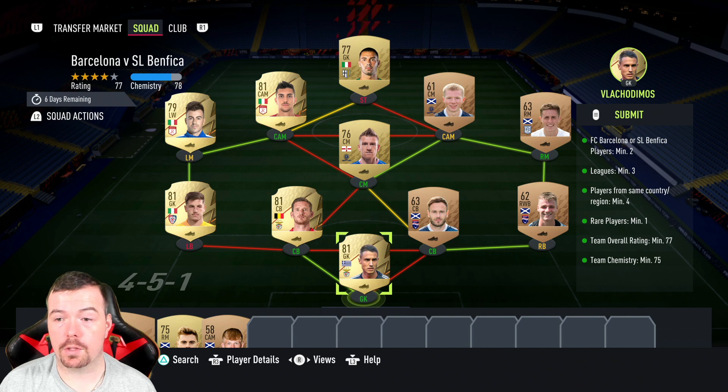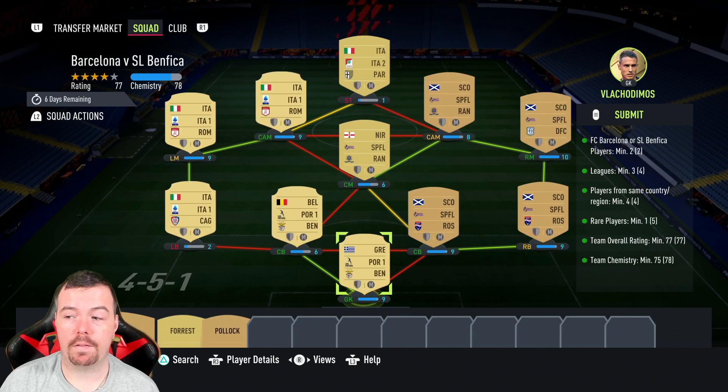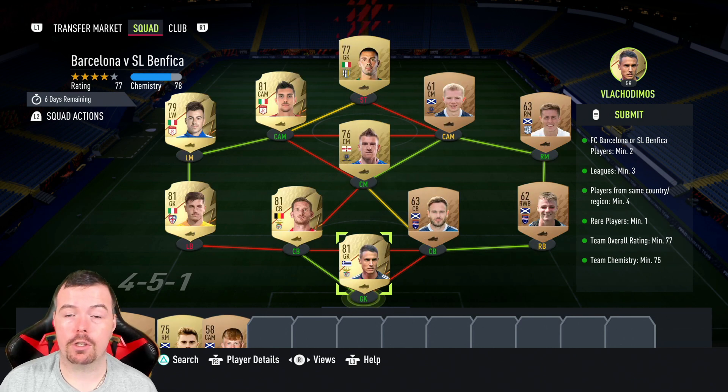You don't need that extra player — you can use any Italian league player really. Players from the same nation, minimum of four. As you can see, I got four Scottish and four Italian, so that's very easy to do. Rare players minimum one — I got five, getting away with bronze players because you need a team rating over 77, and we're on 77.